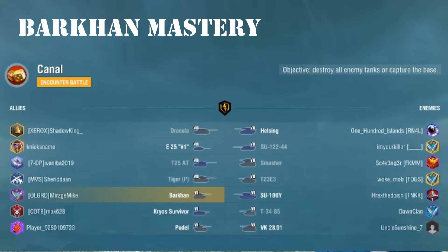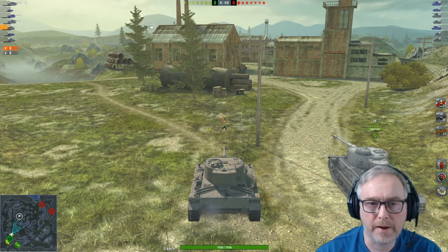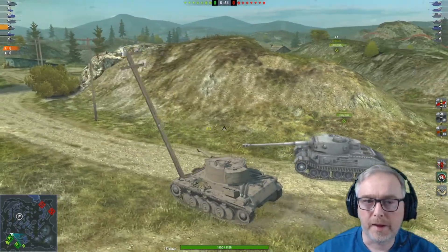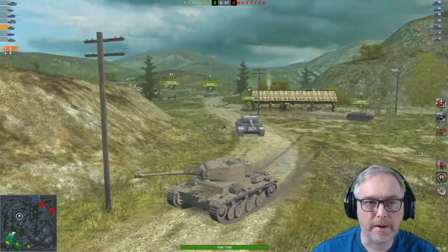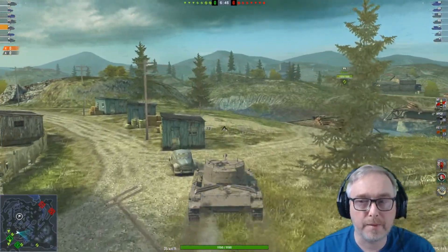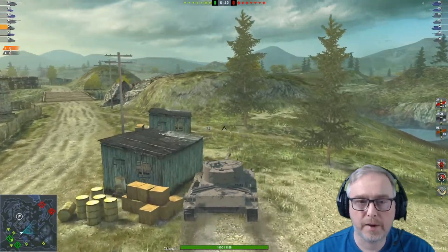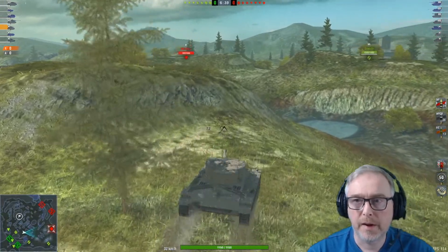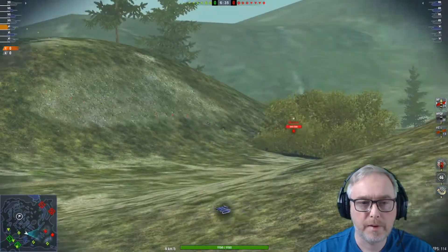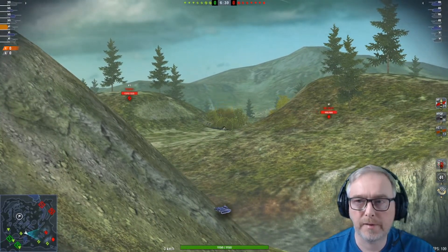It's essentially a clone of the Tiger 131 and the Icebreaker, which is another battle pass tank. This one's got much better front plate than the others. Its DPM is slightly reduced, it's got a bit of a fast traverse, but it's got a 150 front hull. On the others I've got about 110, so it is quite an interesting tank.